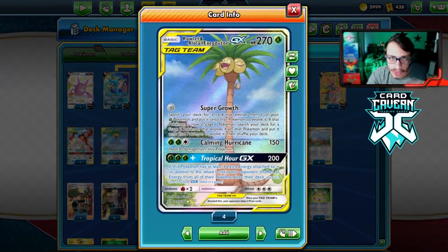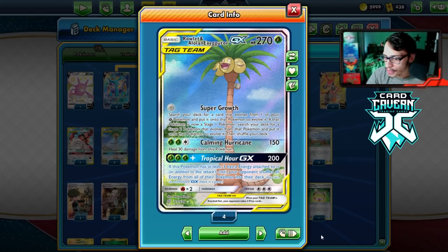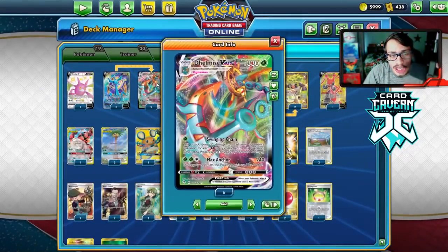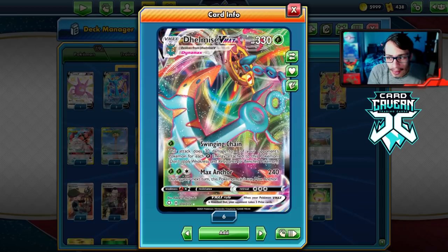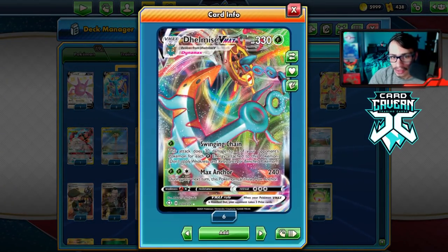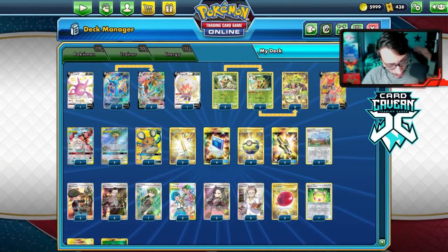For my list I went with the Egg Route build again. As expected with a Stage 2 deck, finding Rare Candy and Rillaboom in PTCGO is very hard, so I just played the Egg Route build. In this deck, because Delmise is such a unique and versatile card, you actually use Delmise more often than not — it's not just the Egg Route show the entire match. Max Anchor also allows you to attack again next turn, though sometimes your opponent retreats to the bench.